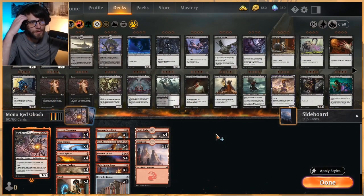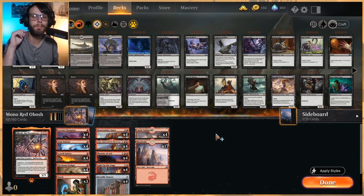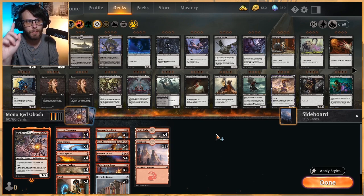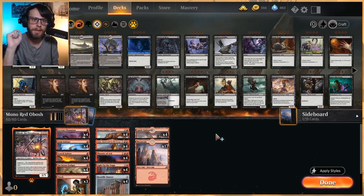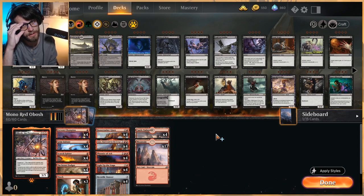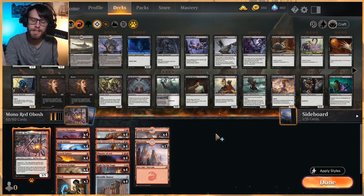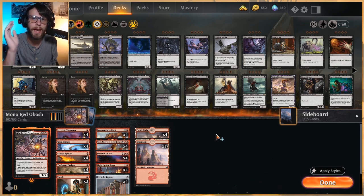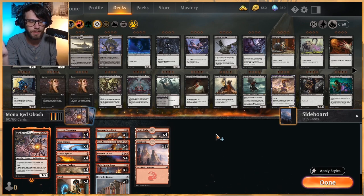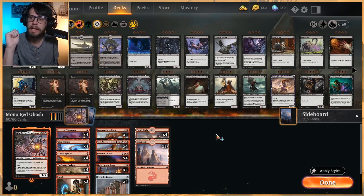What's going on guys? Welcome back to another gameplay video. Today we're taking a second look at Mono Red, however, with one stipulation — we have Obosh as our companion. A lot of these Obosh decks that I've seen running around have been Rakdos, which makes a lot of sense, but I happened upon this list and was like, let's try this and see how it compares to the original Mono Red list that we played last week or the week before.